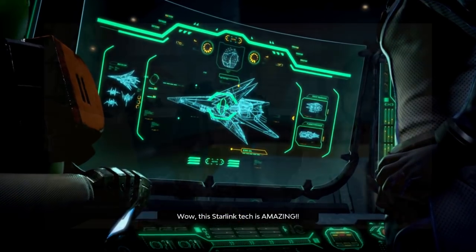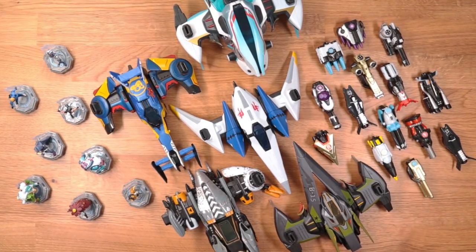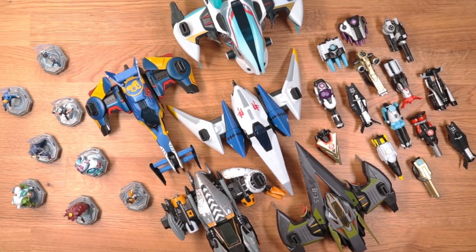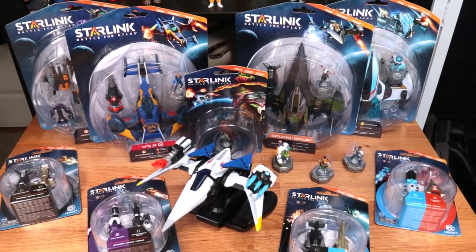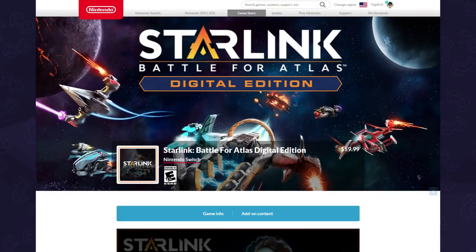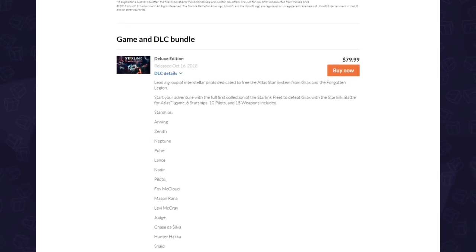The toys-to-life aspect of the game comes in the form of pilots, spaceships, and weapons, which you can mix and match on the fly for whatever best suits your situation in-game. The toys are available individually or in kits, but unlike Skylanders or Disney Infinity, these are optional because the same content is offered digitally at a cheaper price.